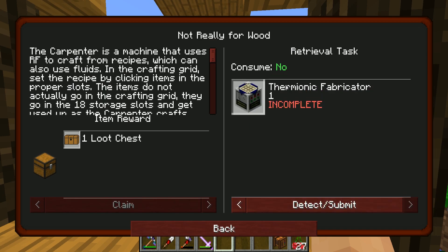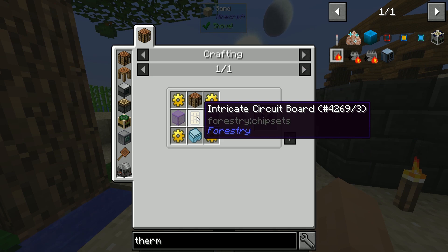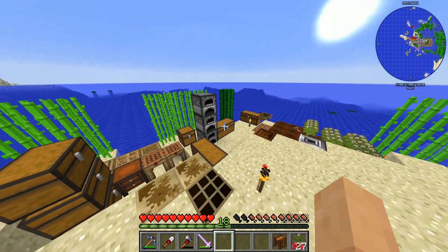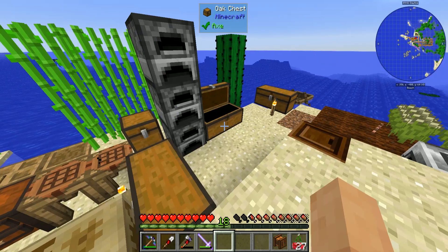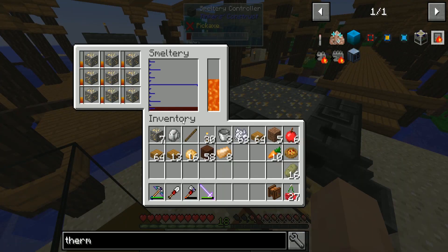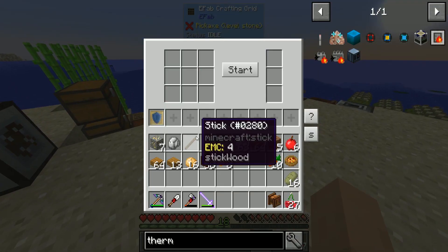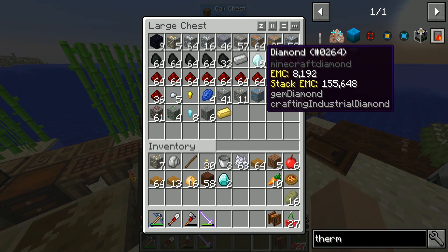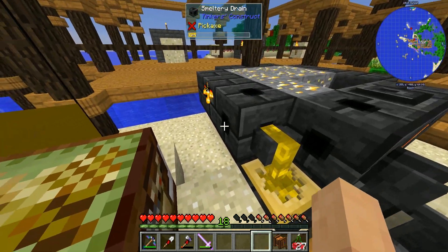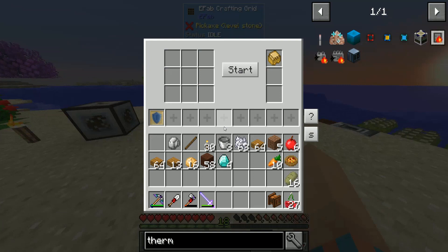One of two — we also need to make a thermionic fabricator; there are two parts to this quest. That requires a circuit board. The carpenter is right there, but we need four gold gears — that's 16 gold. Oh goodness gracious, that's a lot of gold. We also need a hardened casing, which requires one of those sturdy casings, and the hardened requires four diamonds. The recipes just hurt.